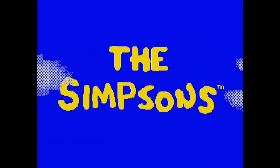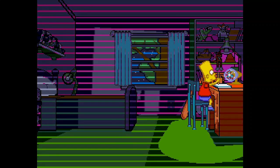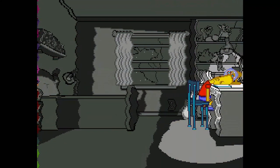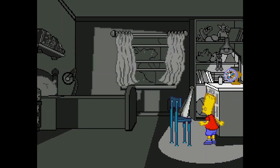The Simpsons! Bart's Nightmare for the Sega Genesis. The plot of this game is that Bart is working on some homework, he falls asleep, goes into a dream world, and the pages of his homework fly out the window — so he decides to go get them back.